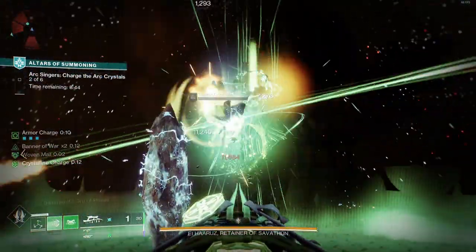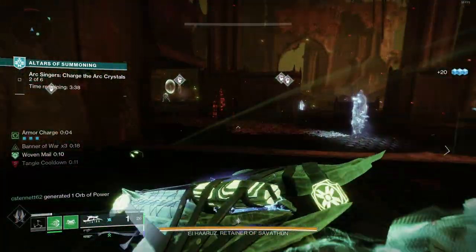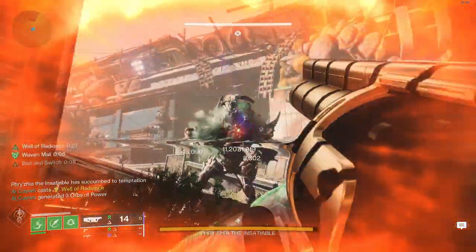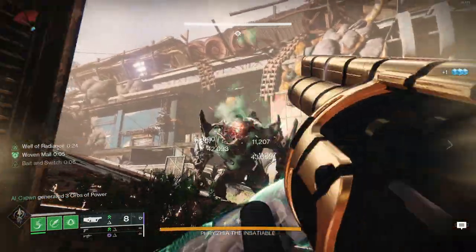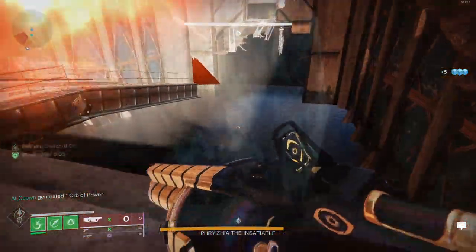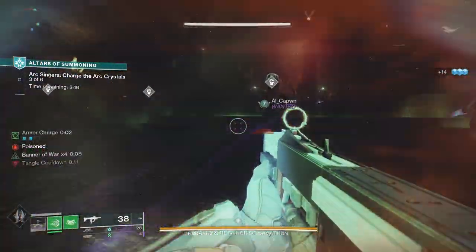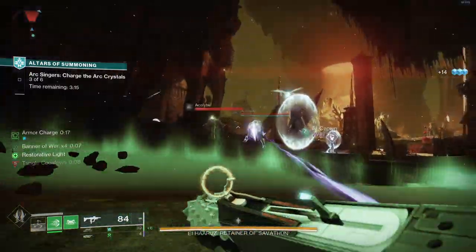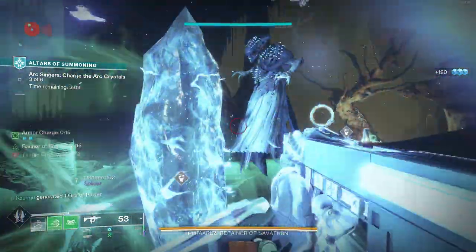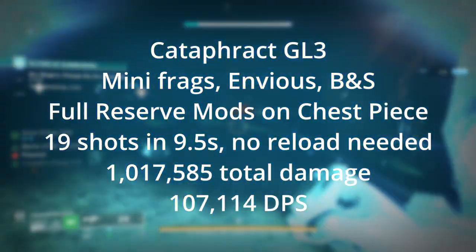Mini frags can load all 19 at once with Envious Assassin. Our spike grenades roll, however, will still have to reload after 15 shots, meaning that at least one shot is going to lose its Bait and Switch if you decide to reactivate after the reload. Reactivating Bait and Switch means you'll lose about another second on your DPS window, and if you decide not to reactivate, you'll be missing out on the 35% damage buff. You are better off reactivating Bait and Switch for those last four shots, which means only one grenade will not have the 35% damage buff. So the mini frags roll actually gets a total of 1,017,585 damage within 9.5 seconds, which is a DPS of 107,114.